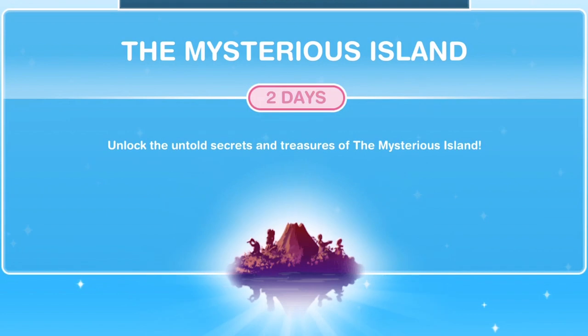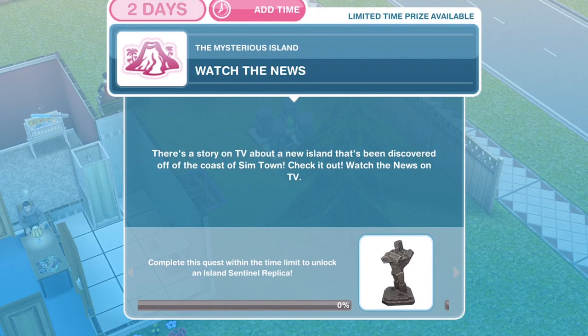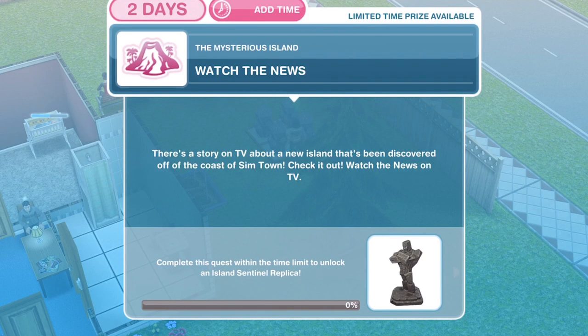Once the quest is available to you, you will get a pop-up that says Mysterious Island. There is a time limit of two days on this quest — it says unlock the untold secrets and treasures of the Mysterious Island. The time-limited prize for completing it within two days is a centennial replica. Personally, I don't think it's anything massive or that important, so I wouldn't worry too much if you don't finish within the time limit. But if you have a thing about finishing everything on time, then by all means go ahead.